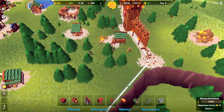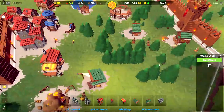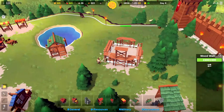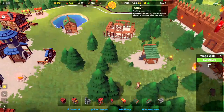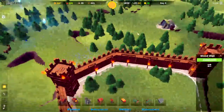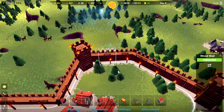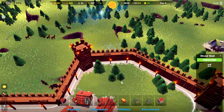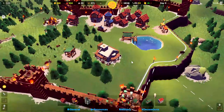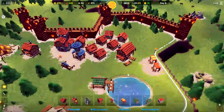We're getting ready to repair our wall - the enemy breached it last time - so let's go ahead and get that repaired. Today we're going to be building the church, which our workers are coming to build right now, and that will allow us to respawn the 23 people we lost in combat and hopefully protect ourselves. So let's go ahead and start moving people over there and move this tower over there.